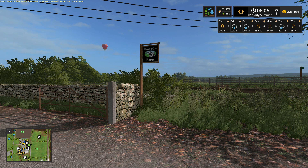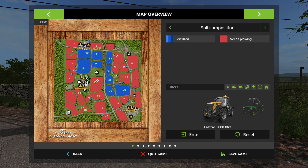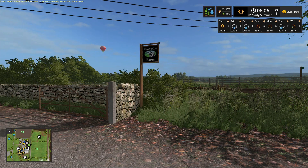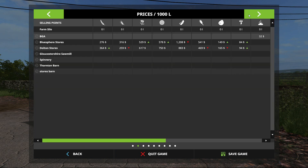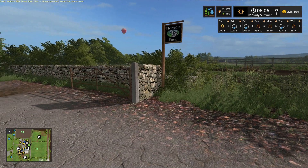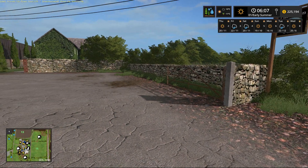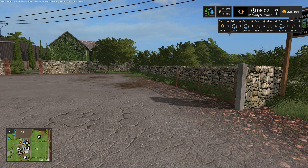We do have some fertilization that we still need to do. If we bring up our map and look at our field prep, we still need to fertilize all of our fields and we'll get that done in due time. We do have 100 cows and 50 sheep, obviously hard at work producing milk and wool. We are in early summer with a budget of $225,000 that we started with, and we've already made $194.